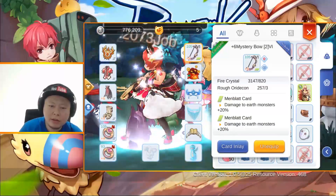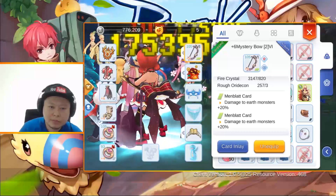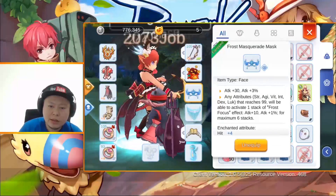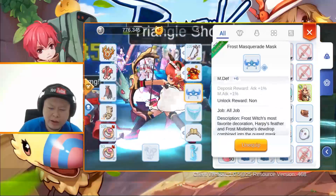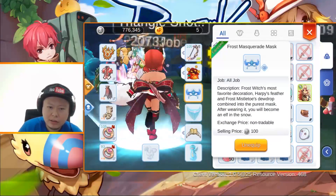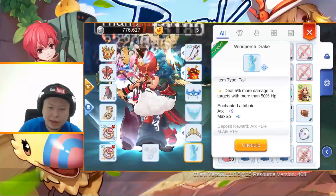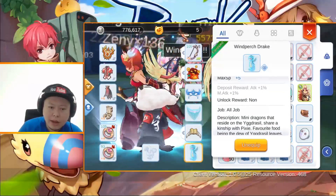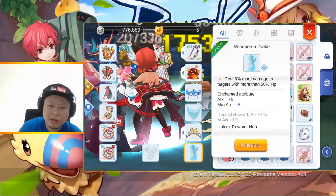Don't forget to use the blood card — damage to earth monsters plus 20% — use two of them. This gives a significant attack boost. If you don't have it, just use the best face gear you have that boosts attack.